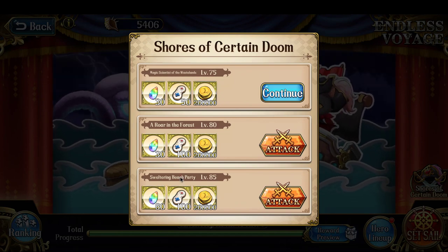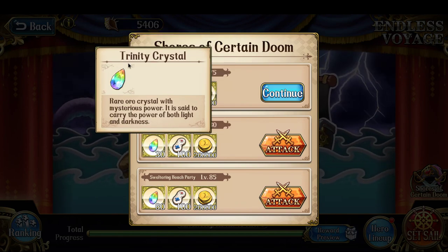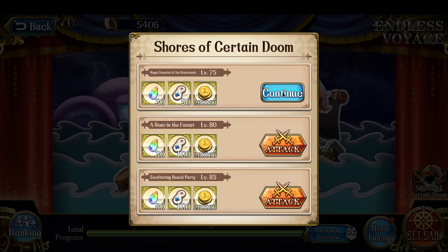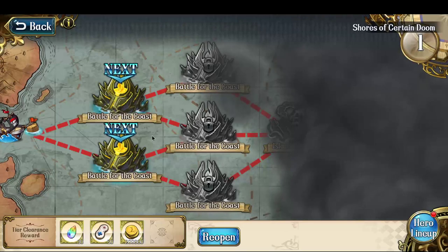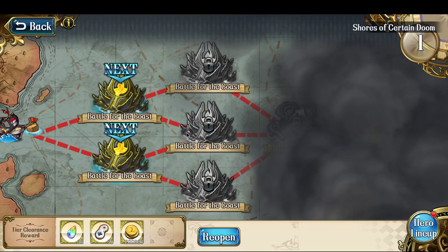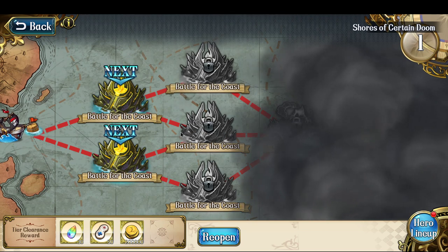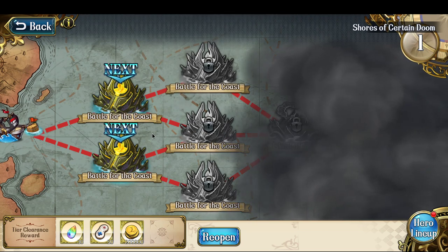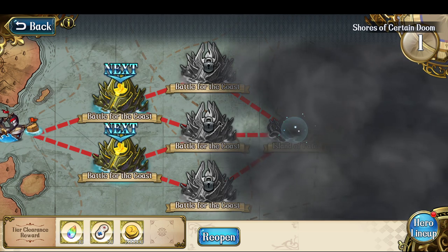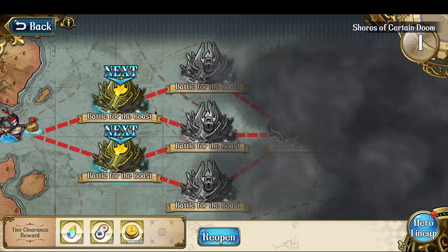You can earn 250 challenge points, 120 Trinity Crystals, and 200,000 gold per section. So I'm going to start with the section level 75 in this video, and depending, I'll probably separate into 3 different videos: a level 75 one, a level 80 one, and a level 85 version. So what you have to do is just basically clear multiple fights to get the rewards.